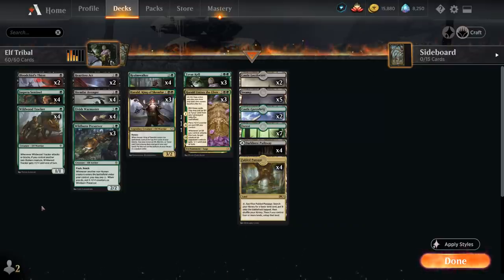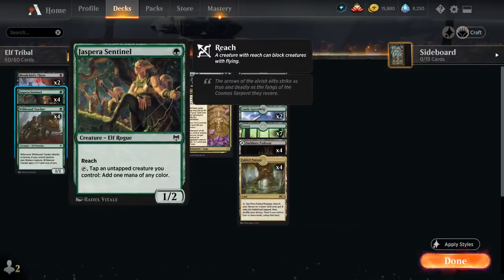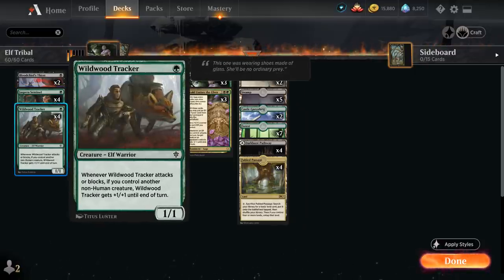At 1 mana we've got the full playset of Jaspera Sentinel from Kaldheim — a 1-2 elf rogue with Reach that we can tap alongside another untapped creature to add 1 mana of any color. It's still a great way to get on the board quickly, help trigger our Warmaster, and the extra mana comes in handy when casting multiple spells in the same turn. Wildwood Tracker is a 1-1 elf warrior that gets plus one plus one whenever it attacks or blocks if we control another non-human creature, so it effectively plays as a 1-mana 2-2.